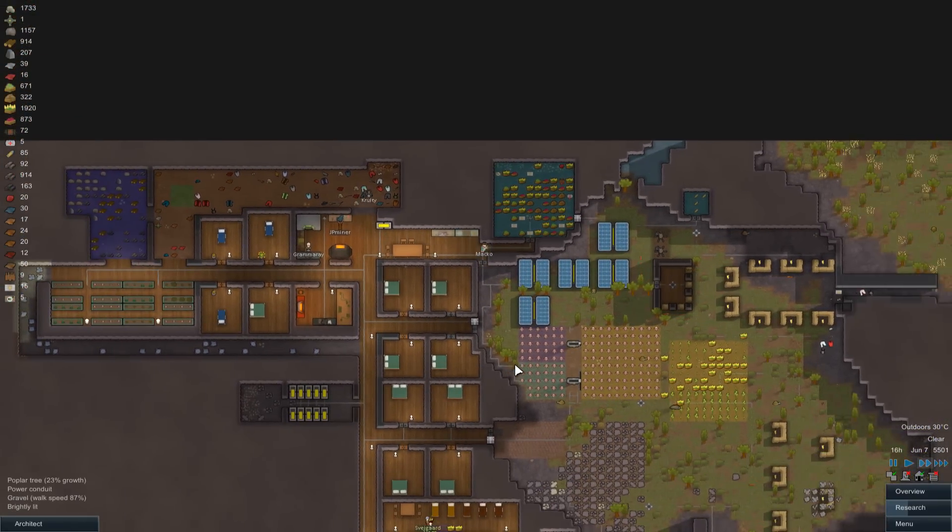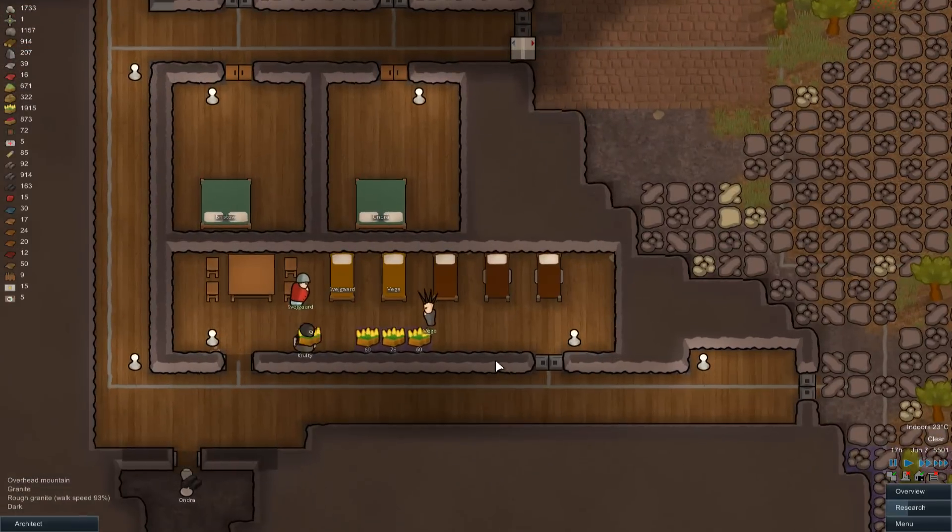Let's have a look at my list: we've done the trade beacon, we've done the corn, we've checked prisoner values, we've had a quick look at the art. We're going to think about harvesting someone's organs.